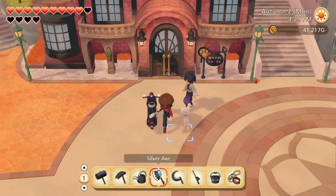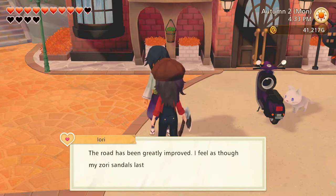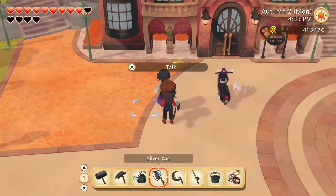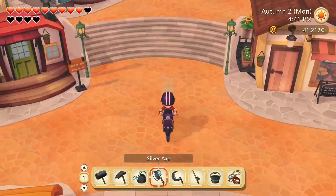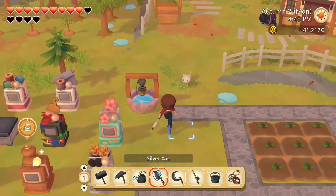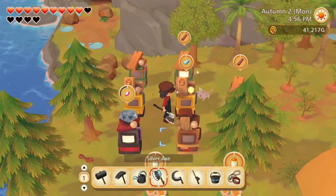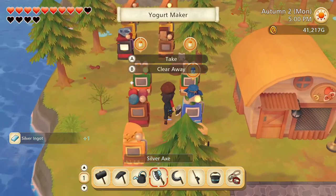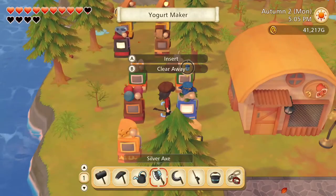Some useful stuff and some sellable stuff. Iori — the road has been greatly improved. I feel as though my Zori sandals last much longer now. I'm glad you approve. It's already like 5pm. Nothing to harvest. Let's check the machines. There we go — more milk to be made into yogurt.